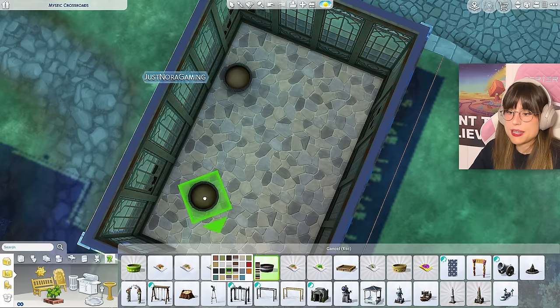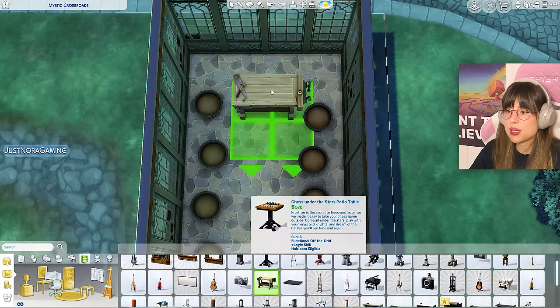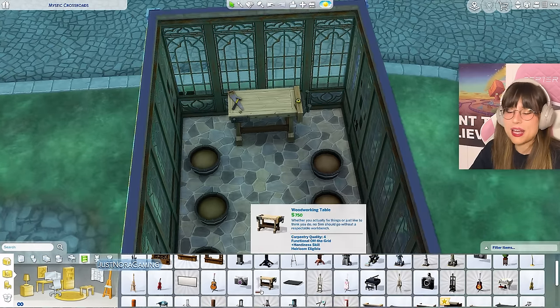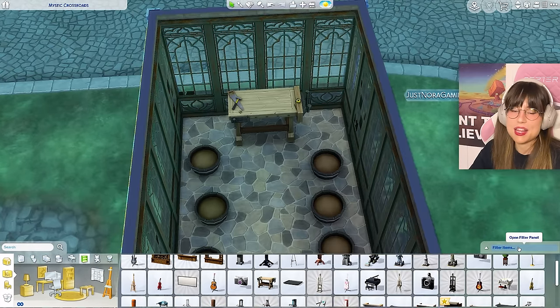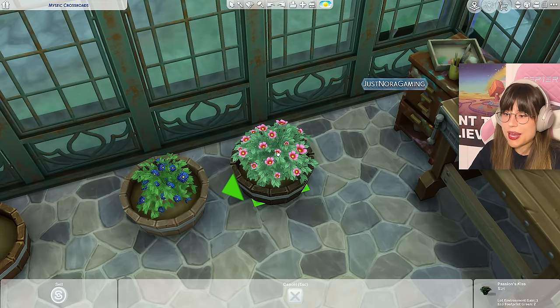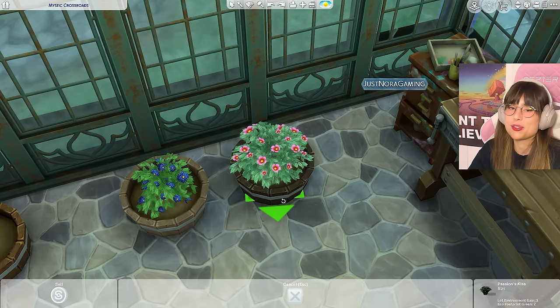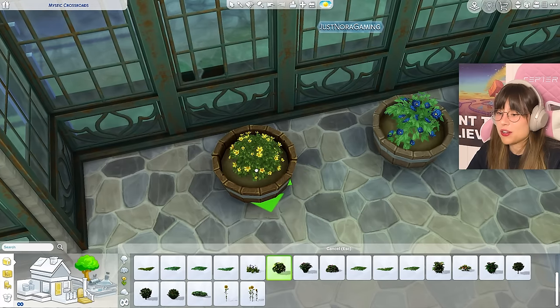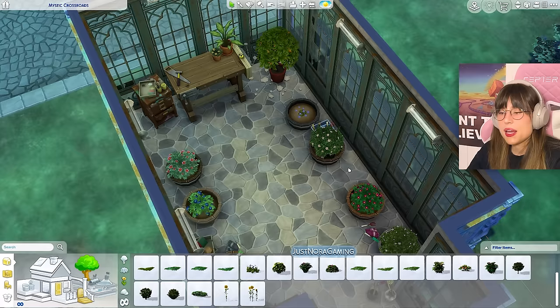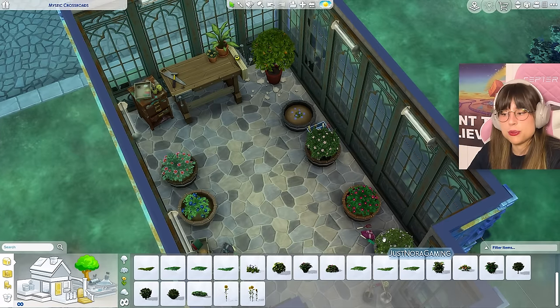Inside the greenhouse we need some flower pots. Since in this version I only have the base game and the Life and Death expansion pack, I have to be creative — maybe a woodworking table or a painter's easel. Of course I need to have plants in my pots — I almost forgot! Some little knick-knacks everywhere and I think that is a very cute greenhouse.